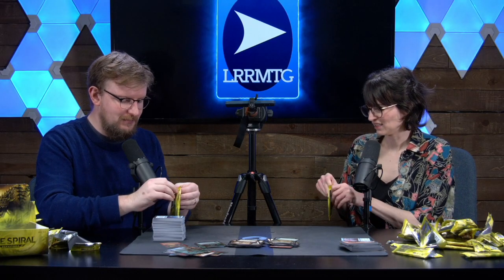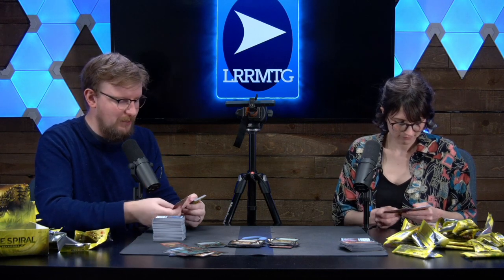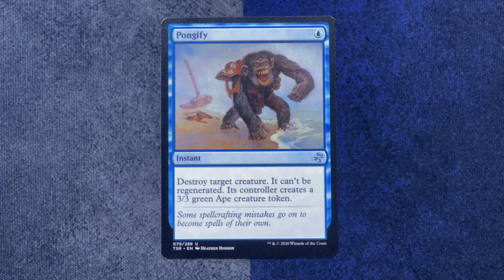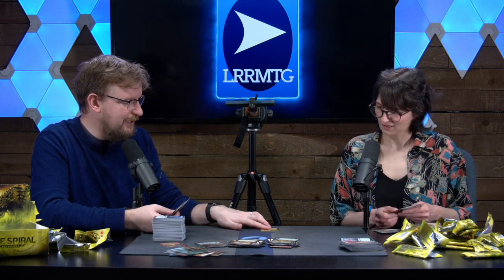Last packs — this is our last pack. This has been so much fun. Another Piracy Charm. Well, come to me if you need Piracy Charms or one copy of Dreamstalker that keeps showing up. Hey, this is an actual vanishing card that's good — Deadly Grub. It's got Vanishing 3, and when Deadly Grub dies if it had no time counters on it, create a 6-1 green insect token with shroud. So your opponent can't target it either. That's really good — you got a 3-1 for three turns. I've got a Pongify — I reminded myself where that ape came from. And I got that insect token — a 6-1 insect with shroud. That's awful looking. Deadly Grub, I get it: it turns into an insect.